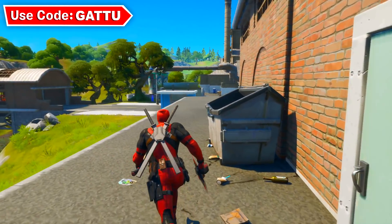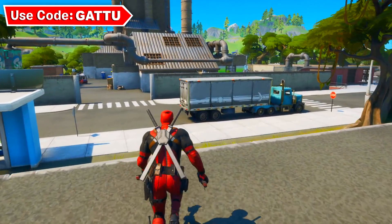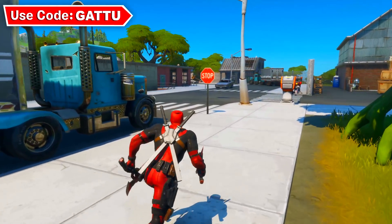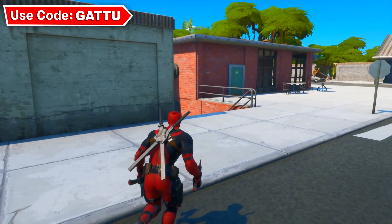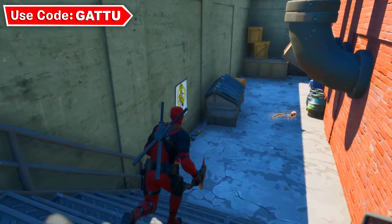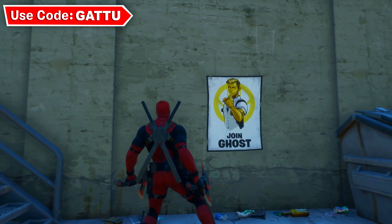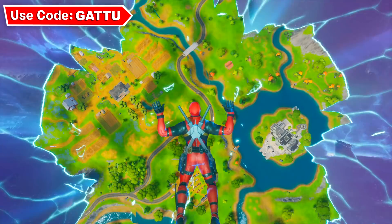Now I'm gonna show you guys another location for the Ghost poster — two more locations at Salty Springs. This location is super close to the first one because all we've got to do is go down the stairs. There we go, that is gonna be our next location for the Ghost poster. The minimap location — literally below the letter S, look down and that is gonna be our location.